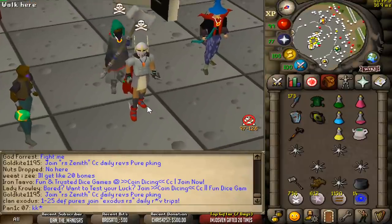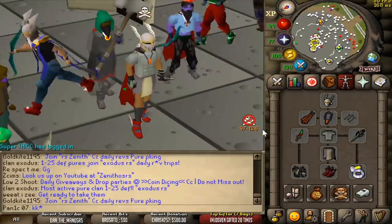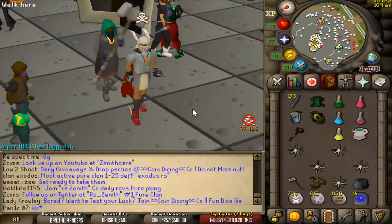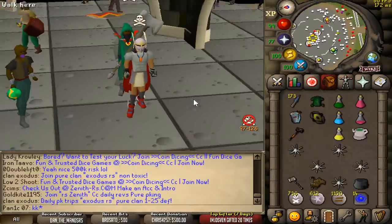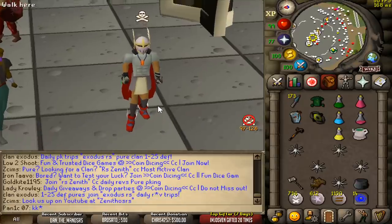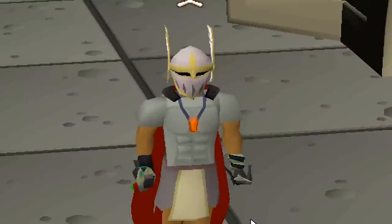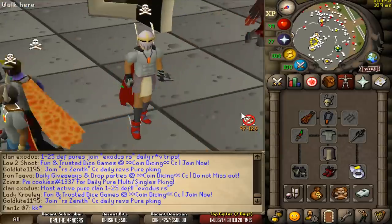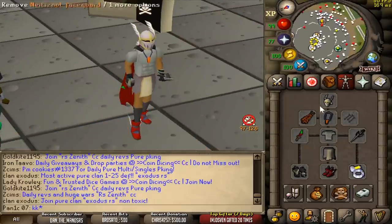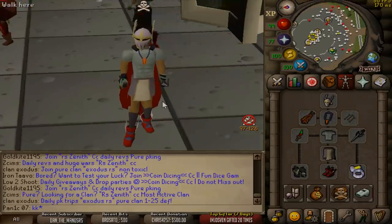All right lads, that's it for today's video. Hope you all enjoyed it. We got quite close to hitting 47-47 today with this thing and the 42-42 on the zerk, but we just couldn't quite get there — we were just a bit unlucky. We still PKed heaps of money and had a lot of fun, so yeah, successful day. And of course remember, we'll be giving away an Elysian Spirit Shield. All you have to do is make sure you're subscribed, like this video, and leave a comment down below with your RuneScape username. We're definitely going to do this again at some point because I really want to hit 47-47 and the 42-42. See you guys tomorrow.